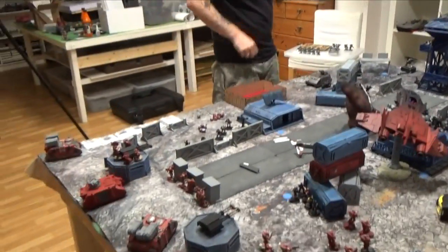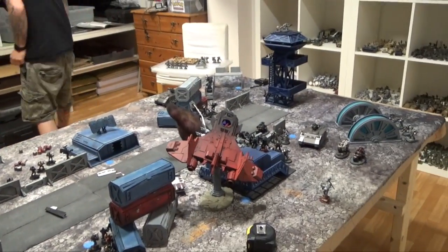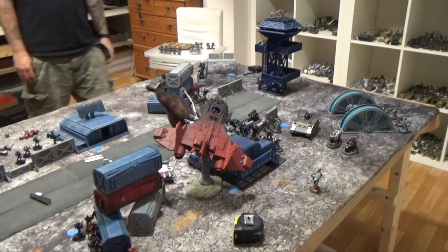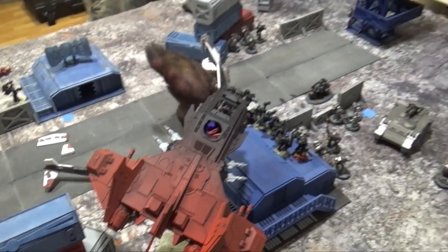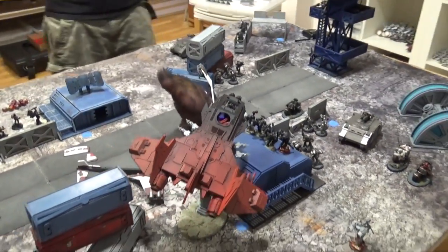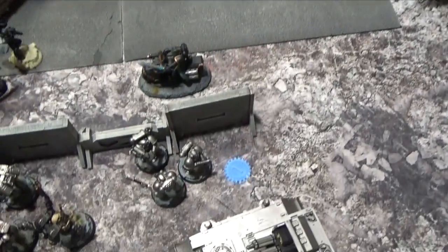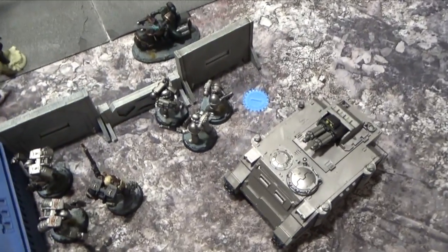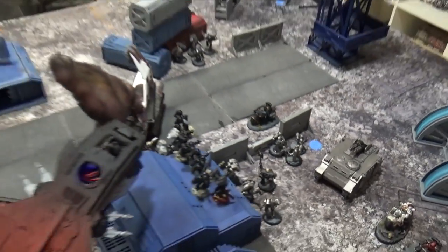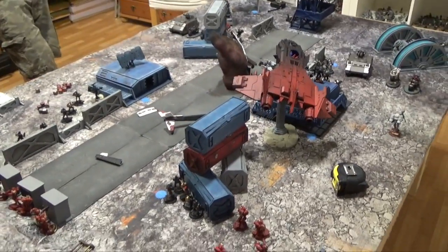I'd call the shooting phase abysmal. The Fire Raptor, a 500-point model, managed to kill two Tactical Marines. Raven Guard special rules... So we ended up with two guys dead from this Assault Squad, two from that one, and two from this Tactical Squad. At least I'm forcing some morale checks, but these guys are the only ones liable to potentially fail — I need to kill one more. Let's move on to the assault phase.